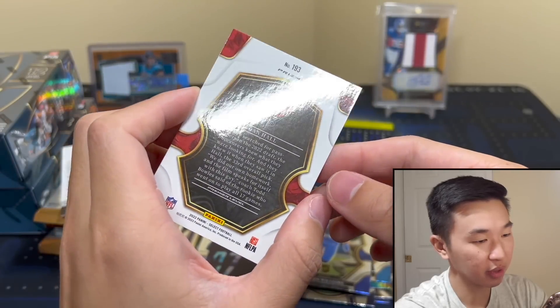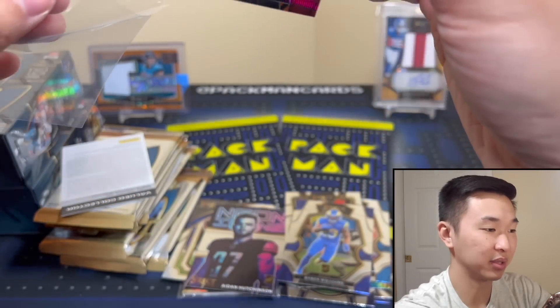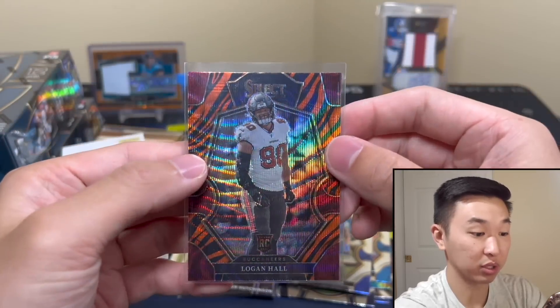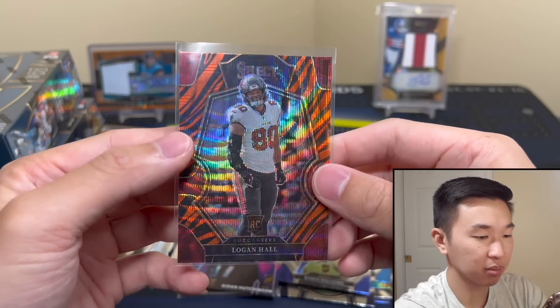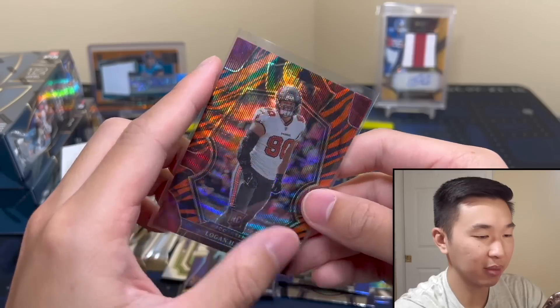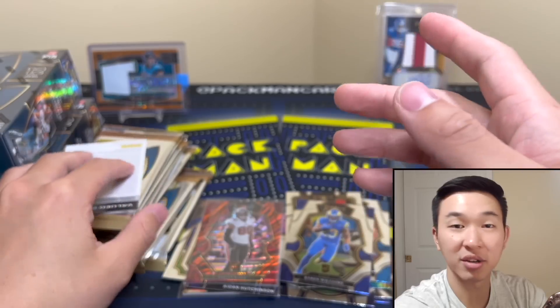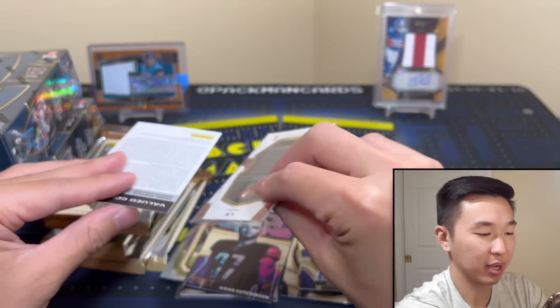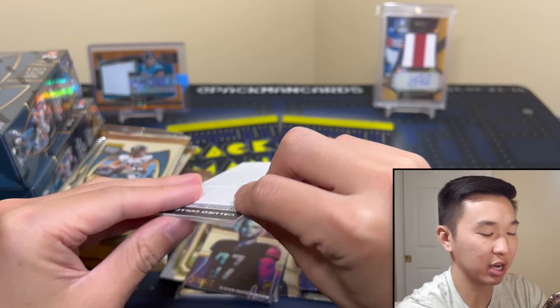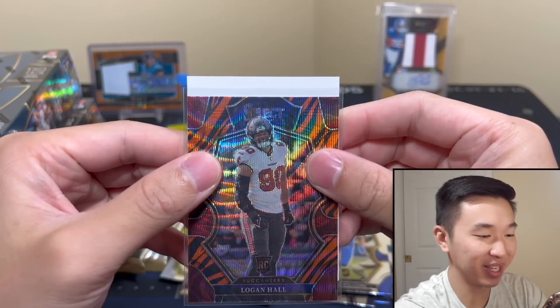I won't get a parallel to seven because my First Off The Line was the tiger, which is the rare one — that's good. I actually like that, so thank you Logan Hall. Nice tiger, looks good. I kind of wish they didn't put the wave pattern — I just want the tiger. Alright, redemption time.